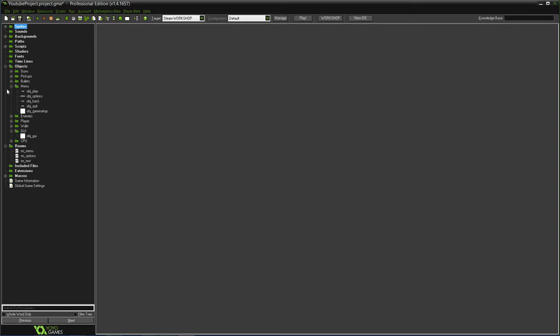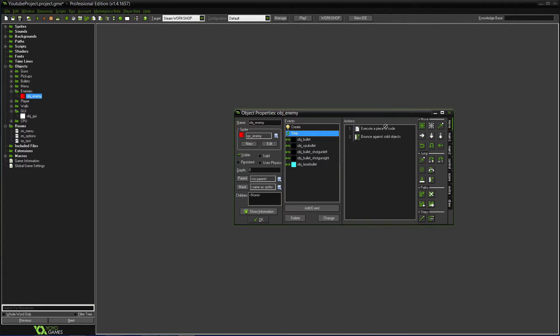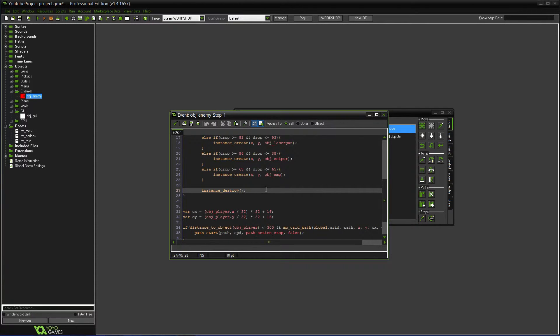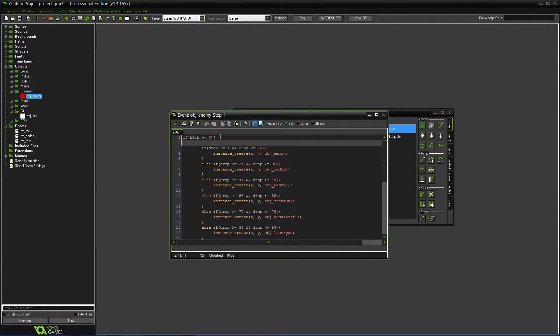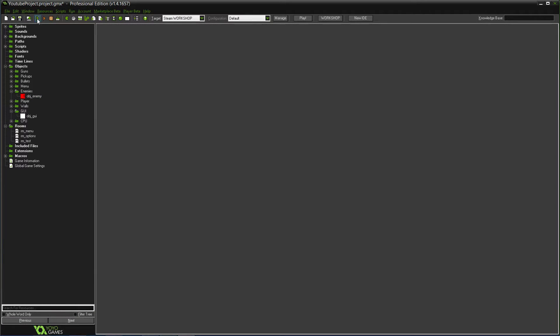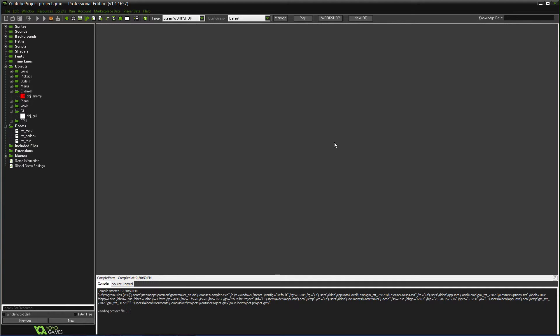Here we go — we'll go into the enemies. In the enemy we will do, in the step event, where it shows instance destroy — if health is zero. And then the first thing it will do is global dot score plus equals one. So that's what you get every time you kill one of them or destroy them. Let's try that out and see that it works.